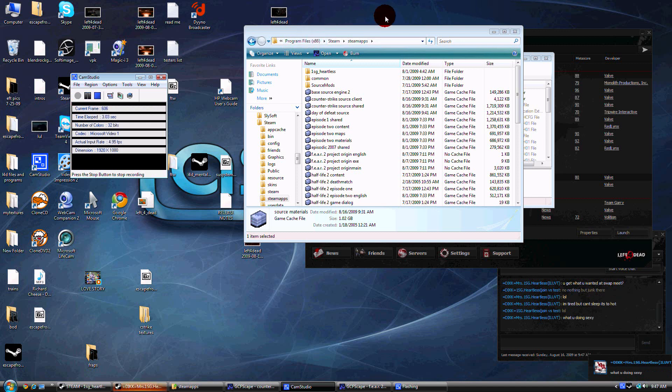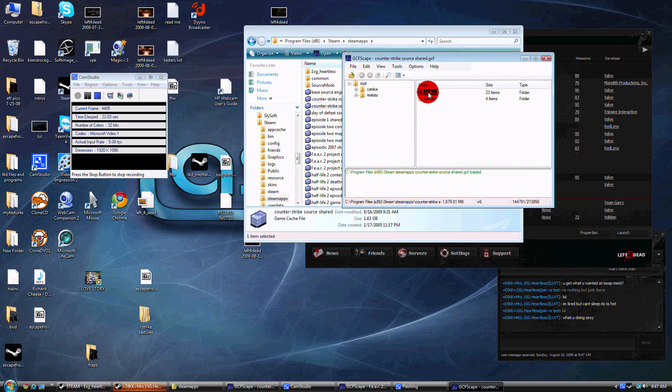If you have the Source SDK installed, you might be able to get textures from there, but since I don't have the SDK installed, this is how I did it. I went to Steam, Steamapps, found Counter-Strike Source, and went with GFCscape, then went to C-Strike Materials.